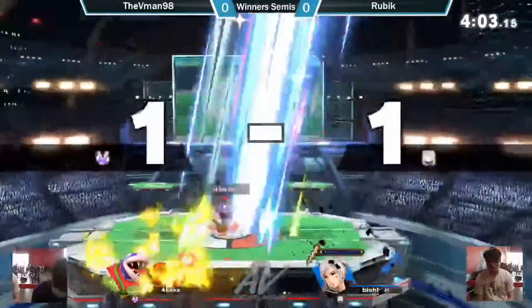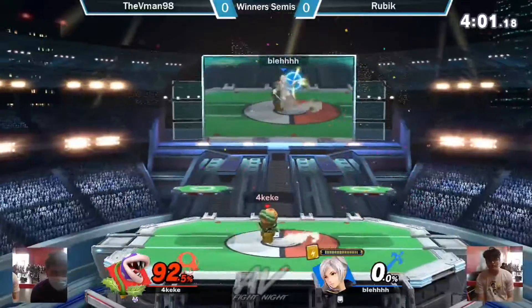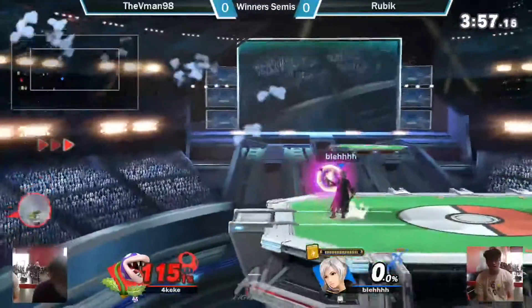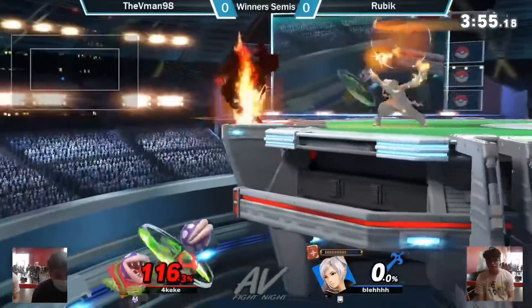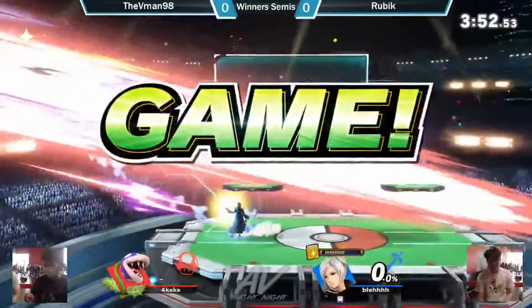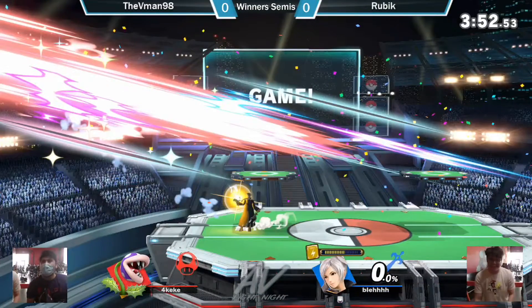Catches him with the up beat. The up smash makes it a 1-1 situation. Sent offstage. The Tora catches him — ends the game! Rubik taking the first game.